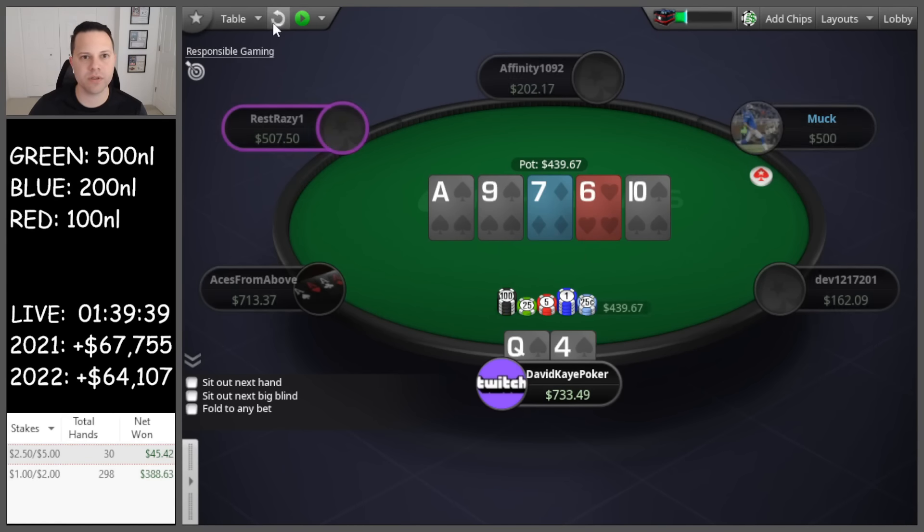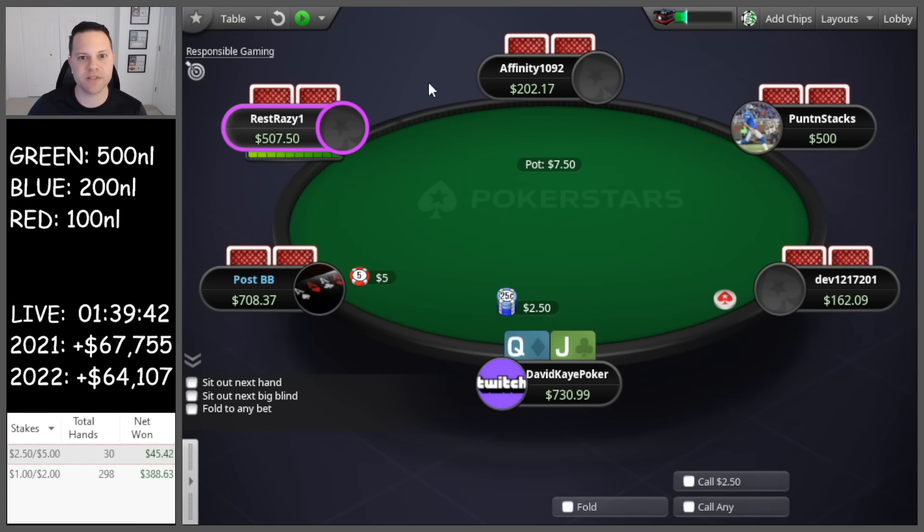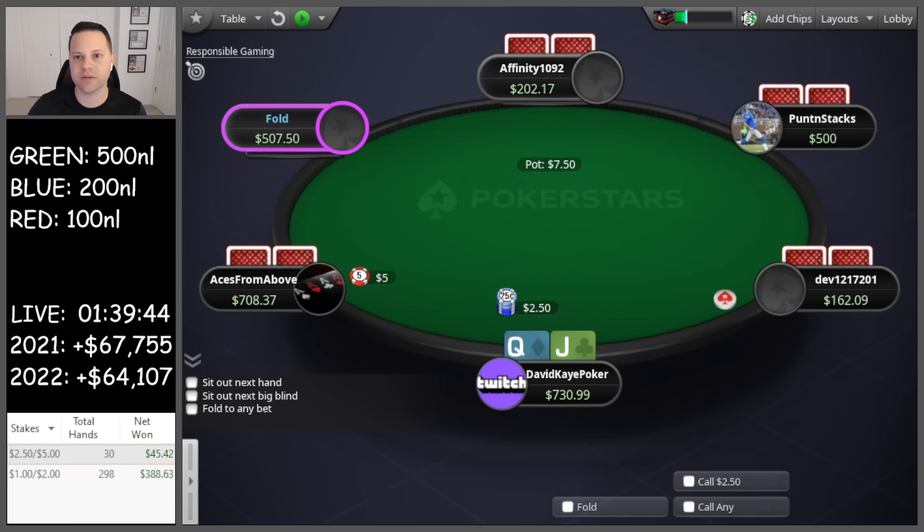See the call — queen four, good. Getting paid on the end there, good versus ace-eight, so they had the straight. Very, very fortunate run out.